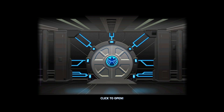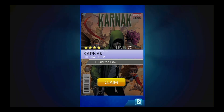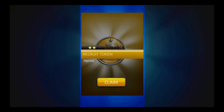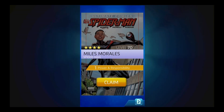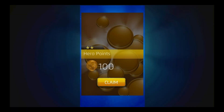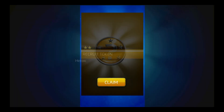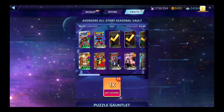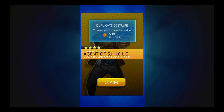ISO — you can skip the ISO, we don't want ISO. Arnak — no problem with that. Heroic. Heroic, Miles Morales. Zero points. Heroic. We got Dark Veil. We got a duplicate costume — this will be redeemed for 500 points. Oh, that is going to be so wonderful — 500 points that I don't even have to do.